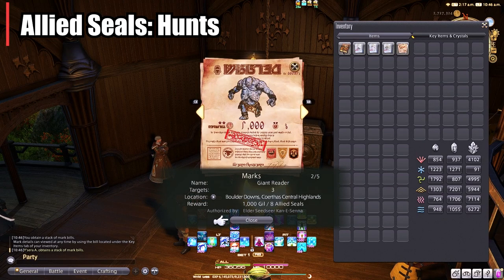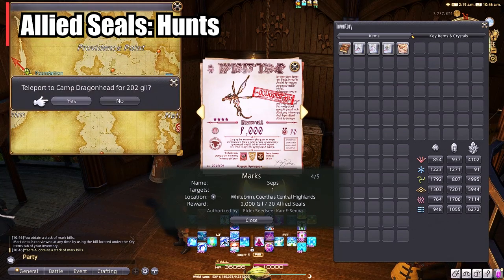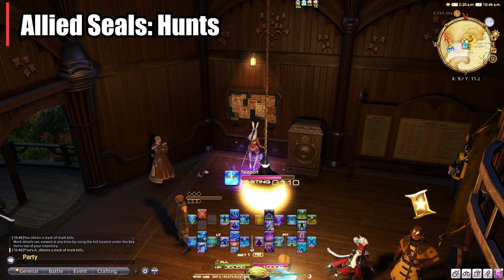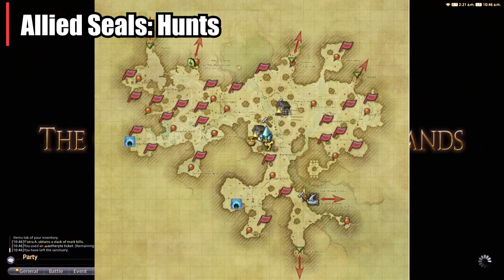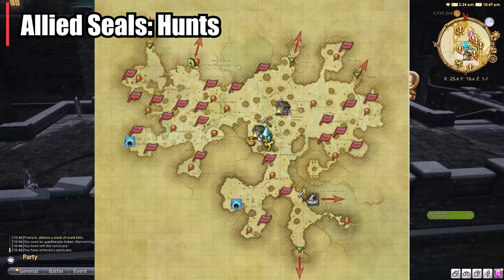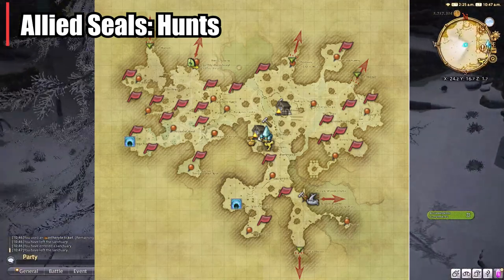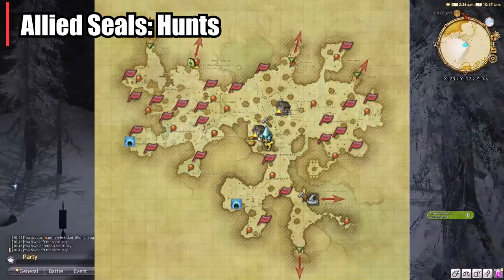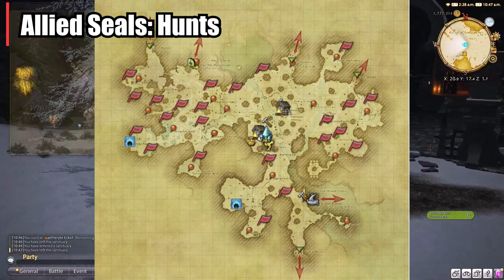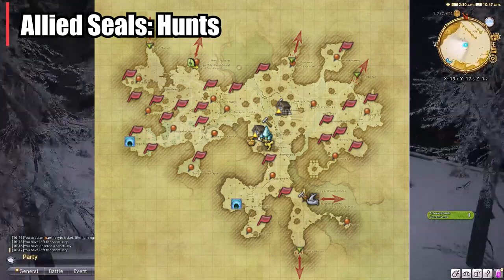The one caveat is that the enemy doesn't spawn in the same location every time, from what I could research. If that's not true, please comment down below. They have multiple areas in which this one enemy can spawn. I simply looked up a map on Google — I'll put one right here — but you can also just Google the name of the enemy and location and a map will come up. I just flew around to all the locations and found it within about four minutes, so it doesn't take too long.